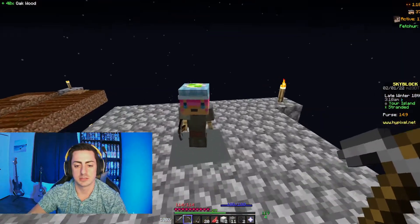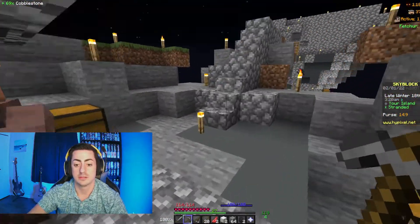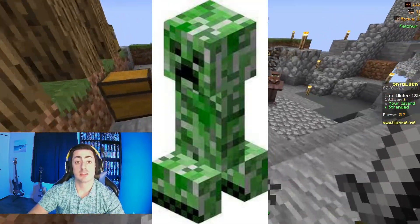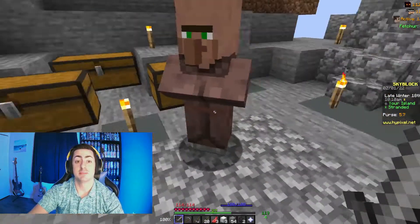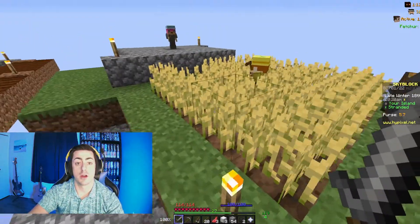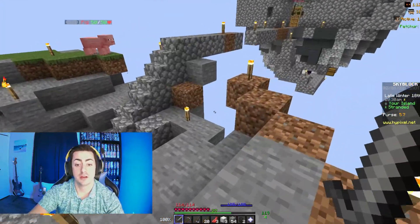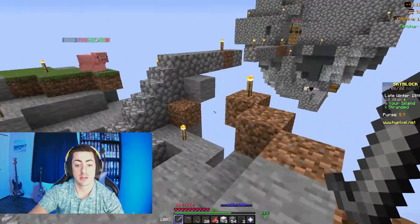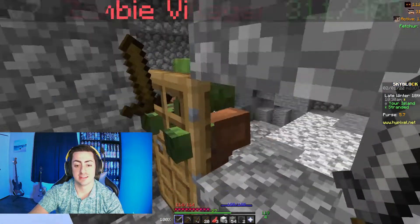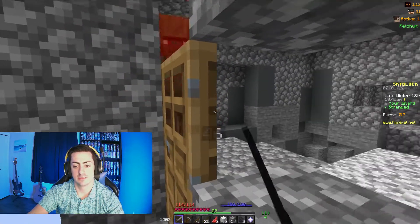Make sure you are collecting your minions as much as possible so that they're not full and you have all the resources you can have. Make sure you stay away from creepers because creepers will blow up anything in their path, including chests. One way to prevent this is to have water over your chest, or you can just hide your chest underground. I put all these torches here so I don't have to worry about creepers or any baddies — they all stay over here stuck in this little trap.